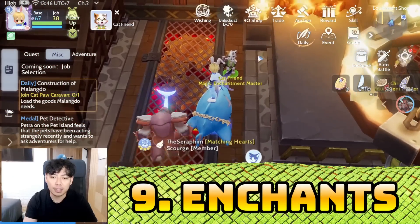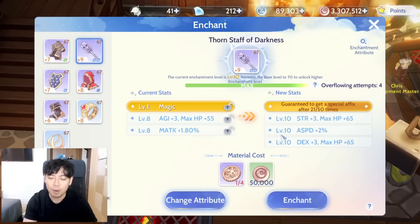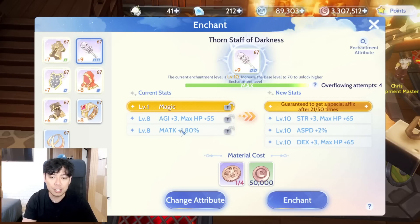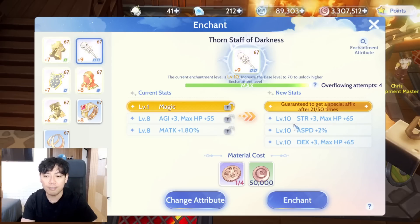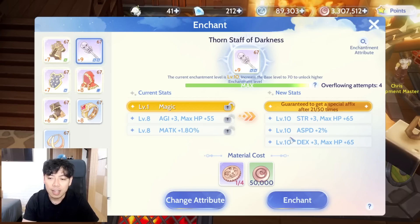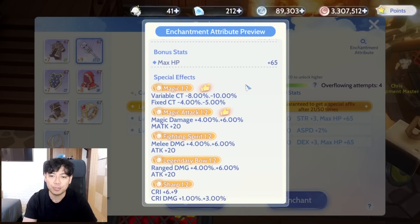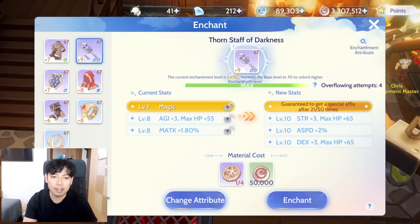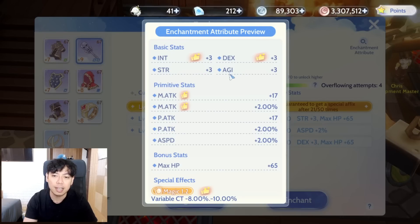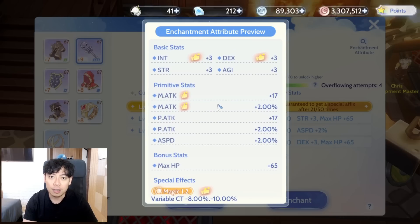Number nine: same room enchants. You can do this even if you're not in a room. Every time you enchant your gears you get additional bonus stats, and the more you enchant the same item the higher the enchant level gets, giving you higher stat numbers. There's an enchantment attributes preview — for a weapon you could get Strength, Dexterity, or Agility, and you can also see which one is recommended based on your job class.